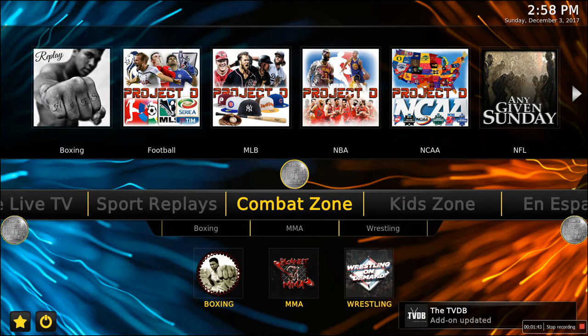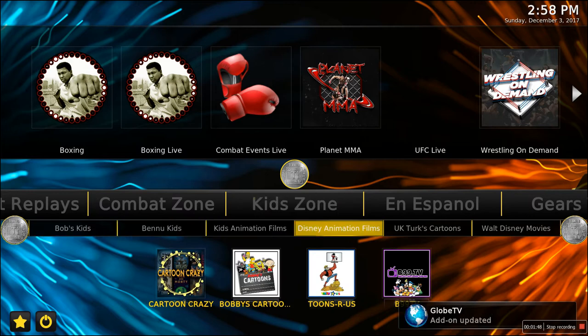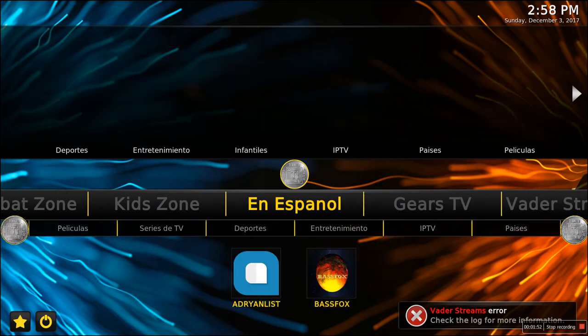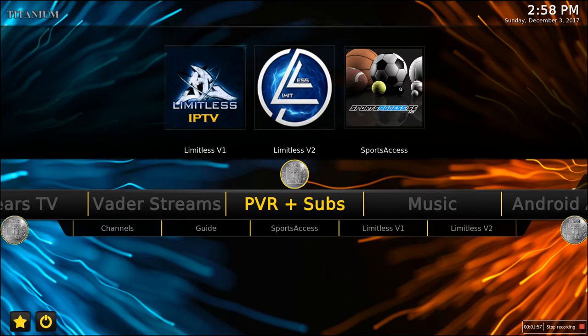Combat Zone covers boxing, MMA, and wrestling, and a lot of your live pay-per-views will be on there. The Kid Zone has a whole bunch of Disney movies and everything kids that you can see — Bob's Kids is good. You've got a Spanish version here as well. Gears TV, Vader Streams, and PVR subs — don't mess with that, that's paid stuff.